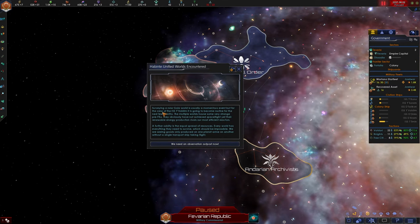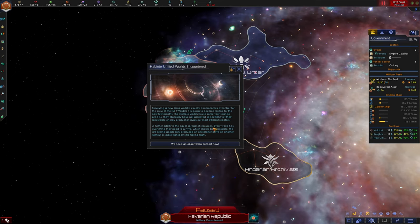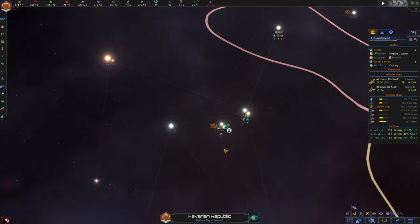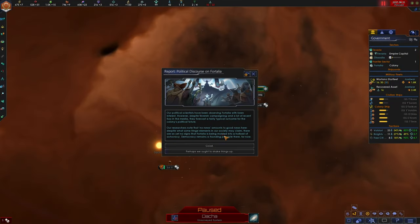Hypnot Unified World Encountered: surveying a new Gaia world in the Dacha system is usually momentous, but for the crew of the ISS Yvaldim it's going to become routine. The multiple worlds house some very strange pre-FTL civilizations - they obviously have not achieved spaceflight yet their renewable energy production rivals our most efficient reactors. Every world has everything they need to survive, and we're seeing goods only produced on one planet arrive at the other without a single transport ship taking flight. We need an observation outpost now.